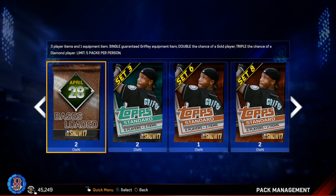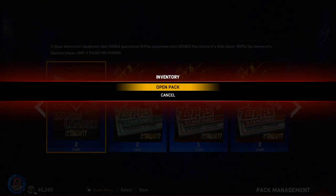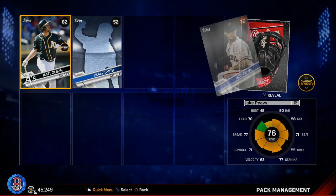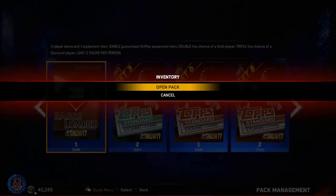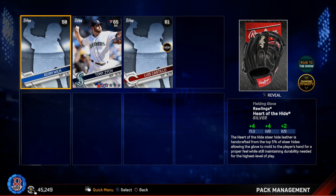April 28th pack — three player items. So a single guarantees a Griffey equipment item; double is the chance of a gold player; triple the chance of a diamond player. Those cleats would be clutch, but we got a glove, some commons, and Jake Peavy — he's a free agent. That's what I like to call a dud pack. Number two of those: three commons and the same freaking glove.